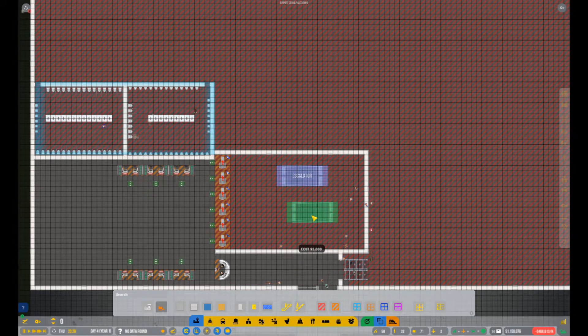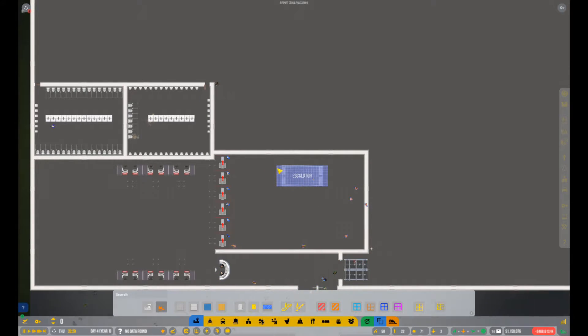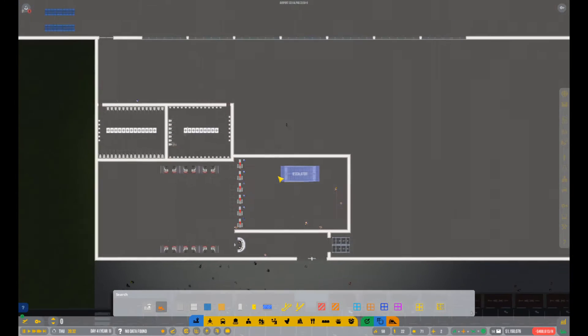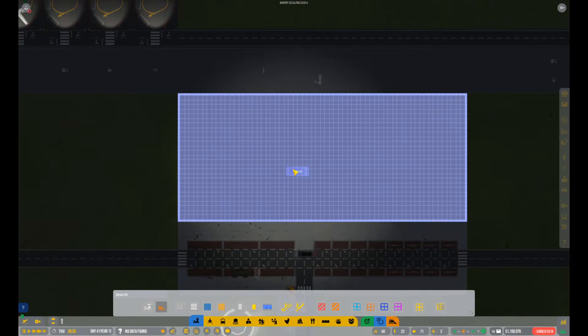Just do the one escalator for now — it's a double, it's an up and a down. Go ahead and go page up. The problem is since it's right in the middle of the airport we're going to have to get creative with how we design these walls for the stores. We know we want to make the escalator start in a store, so we're going to build a store around this escalator.